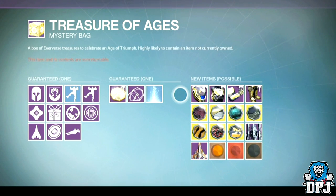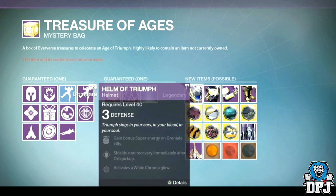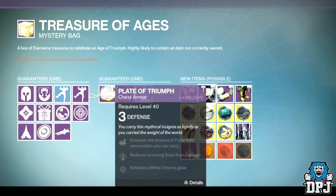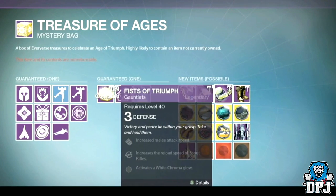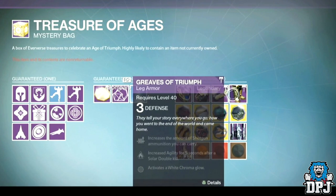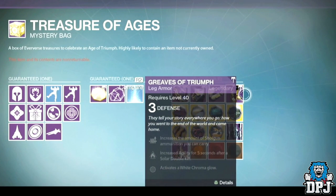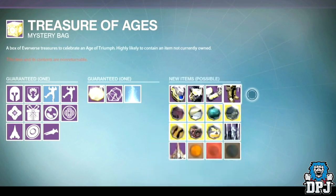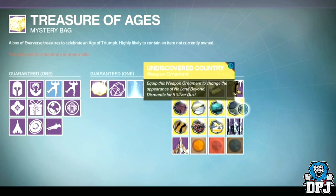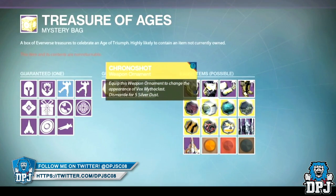So what about new things? Across the board there will be new armor for all three characters - we haven't seen what it looks like yet, but I do believe they promised within next week's third and final stream it will be showcased to us. As well as this new armor, there are also seven new exotic weapon ornaments coming. We have one for the No Land Beyond, the Necrochasm, the Vex Mythoclast, the Touch of Malice, the Dragon's Breath, the Lord of Wolves, and the Suros Regime.